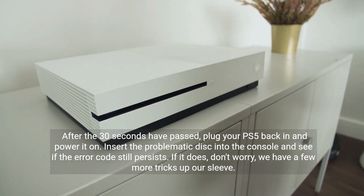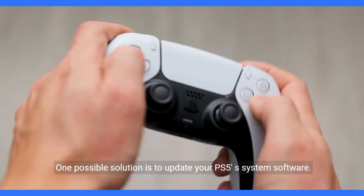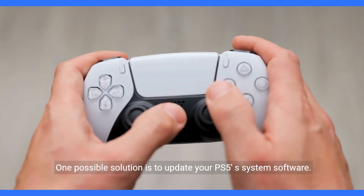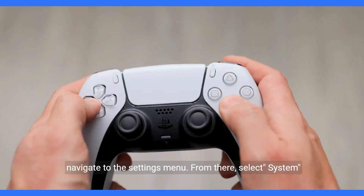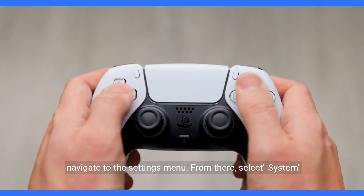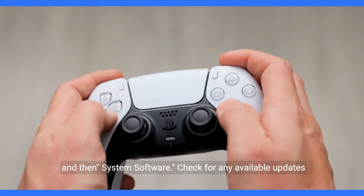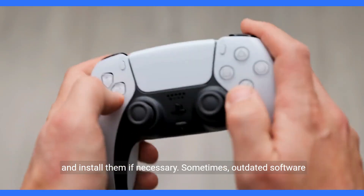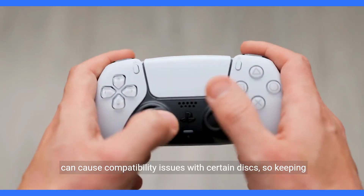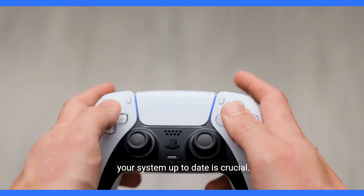If it does, don't worry — we have a few more tricks up our sleeve. One possible solution is to update your PS5 system software. Make sure your console is connected to the internet and navigate to the settings menu. From there, select System and then System Software. Check for any available updates and install them if necessary. Sometimes, outdated software can cause compatibility issues with certain discs, so keeping your system up to date is crucial.